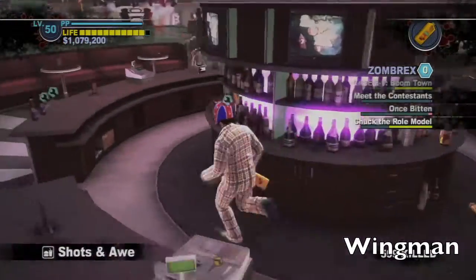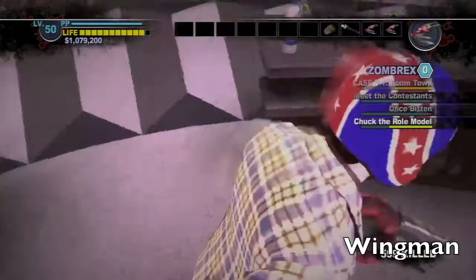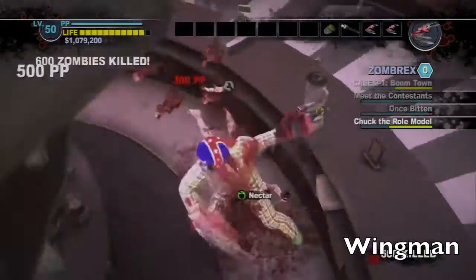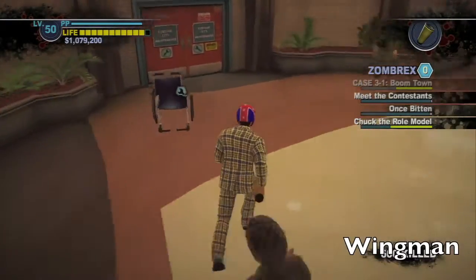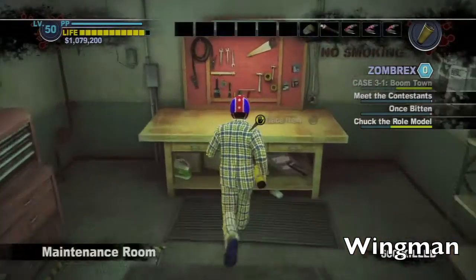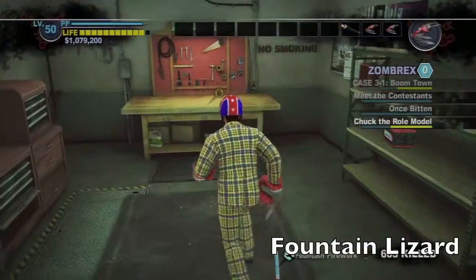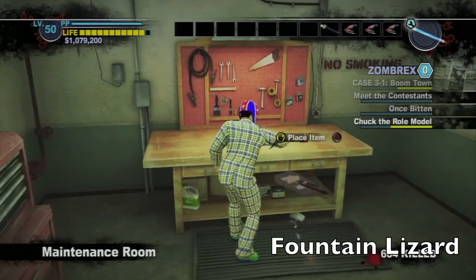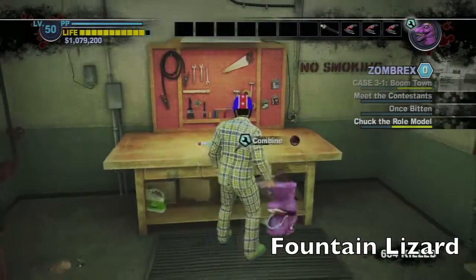So if you got that already you don't have to worry about this part, but I'm just showing it to anyone who is missing any combo weapons. Pick yourself up the nectar, then run into the Americana's maintenance room and combine the nectar with the queen. That should give you the wingman and the tape it or die achievement if you don't have it already. Also in this maintenance room should be some fireworks and a lizard mask — that should give you the fountain lizard.